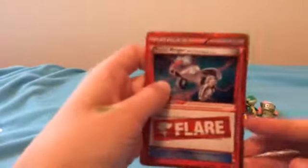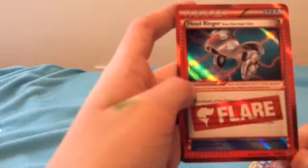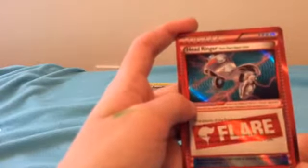It is a red Trainer Item - Headringer, Team Flare Hyper Gear. It says the attacks of the Pokemon this card is attached to cost one more Colorless Energy. When this card is removed from a Pokemon for any reason, put this card in the owner's discard pile. Pretty good.